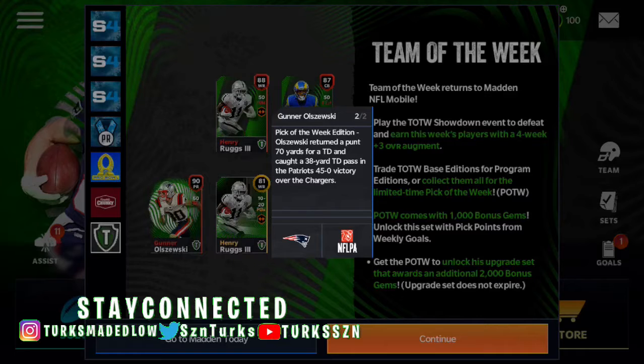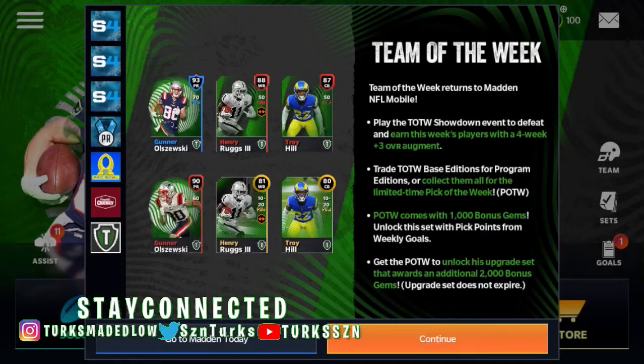This is Team of the Week for punt return, and his speed is not that bad. I might keep my team, but honestly we got Keenan Cole so I'm not sure what we're doing. We'll talk about Henry Ross — 94 speed, so that's a good receiver if you want to pick him up. Troy Hill as well, decent coverage, decent speed. Anyway let's get into it.